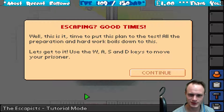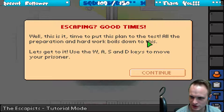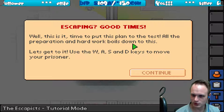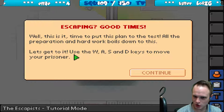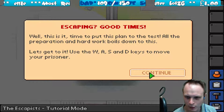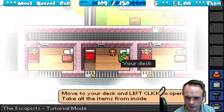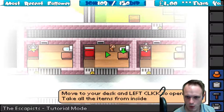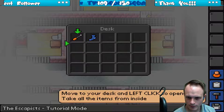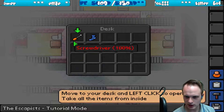Escaping — good times. Well, this is it. Time to put this plan to the test — all the preparations and hard work boils down to this. Let's get to it. Use the WASD keys to move your prisoner. Move to your desk and left click to open it. Take the items from inside.